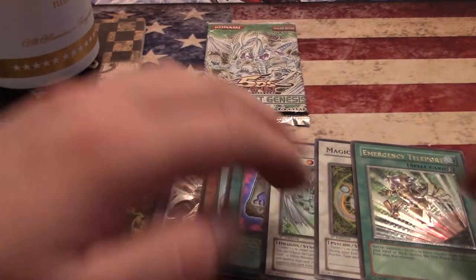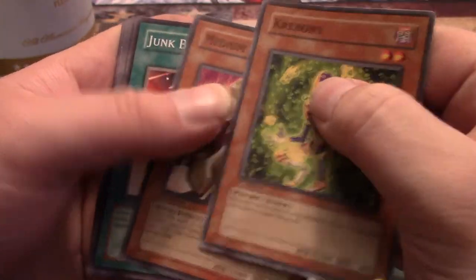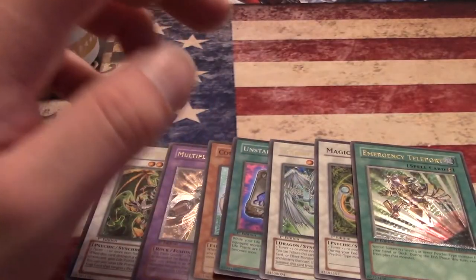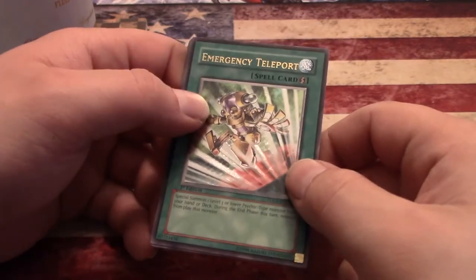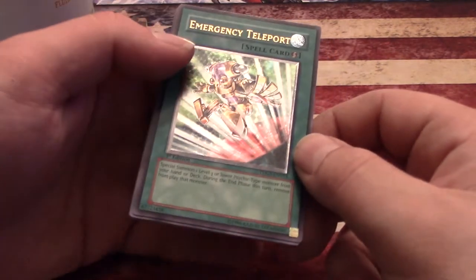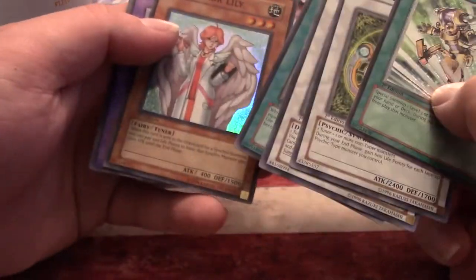Wow — I hate that I pulled it at one point. That was like 70 bucks when Psycho was really popular. Last pack — best hope for a Ghost Rare Stardust Dragon, getting real greedy. Come on, give me a holo. Medium Piece Golem, Junk Barrage, Remote Revenge, and Big Piece Golem. Wow, this was really good. I did not pull a secret, but secrets are the hardest to pull by far besides the ghost. E-Teleport gem mint, never played — nice, that's beautiful. The Magical Android, Stardust Dragon — buddy I wish you were ghost or even ultimate.